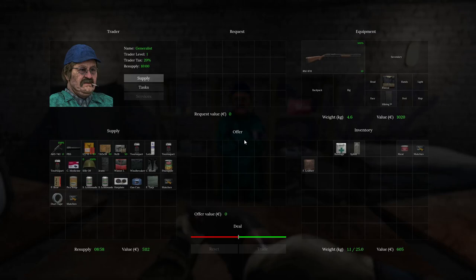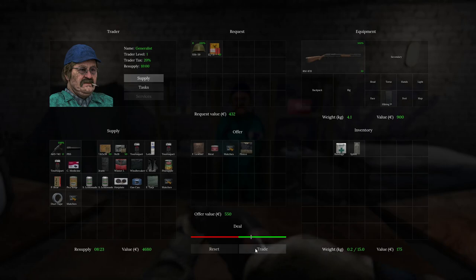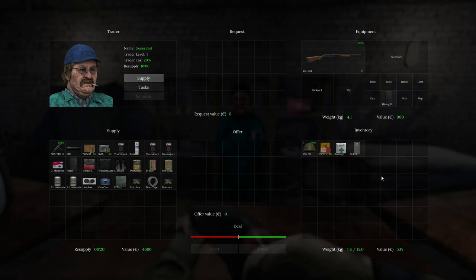Let's see what he's got for sale. He's got an AK and a suppressor. Oh, a helmet — I want that. Does he have ammo? He does. I don't have enough for that. Let's give him a jacket. I'd rather have the helmet than the jacket.